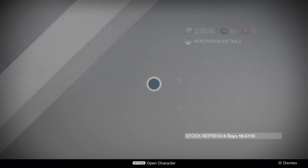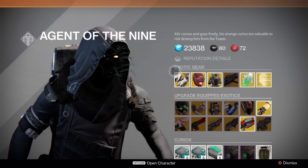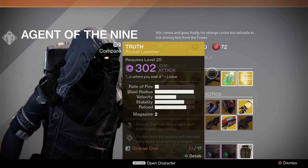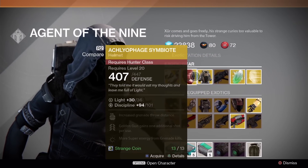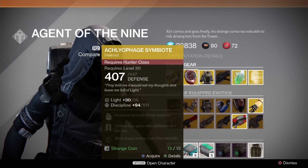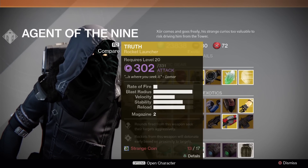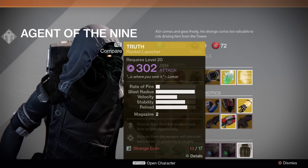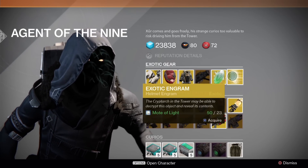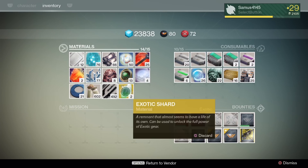He's right here once again. He has exotic gear as usual. The Titan class has an expansion-only item, the Hunter class has a helmet, and there are vestments for the Warlock. The light values go up to 36, so these are the upgraded versions of the original exotics. He also has the Truth, Lomar, an exotic shard required for leveling up any exotic item, and an exotic engram if you want to spend your Motes of Light.